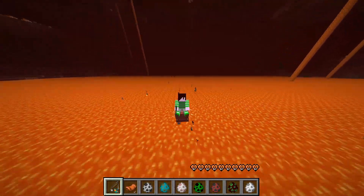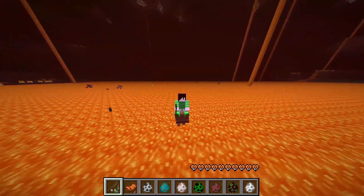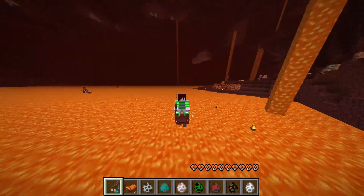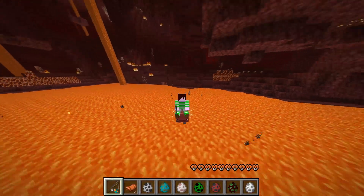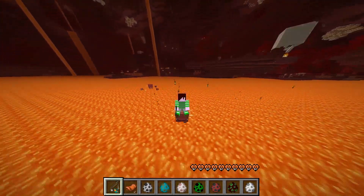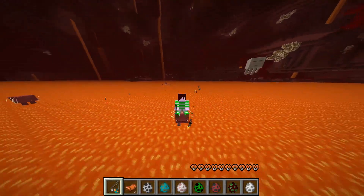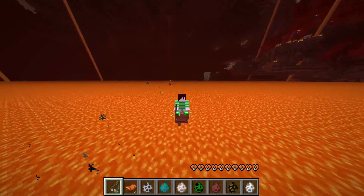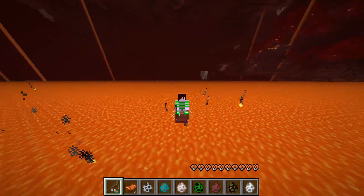They've also made some changes to the warped fungus on a stick. It now has a durability of 100 rather than the 25 it had before, and every time you boost the strider by pressing right-click — which makes it go much faster for a short period of time — that now only does one point of durability damage to the warped fungus on the stick.